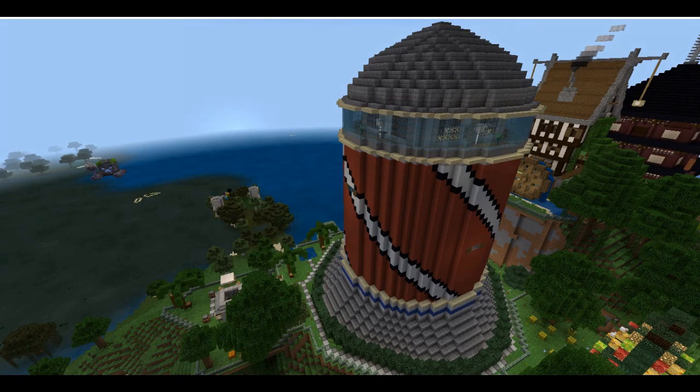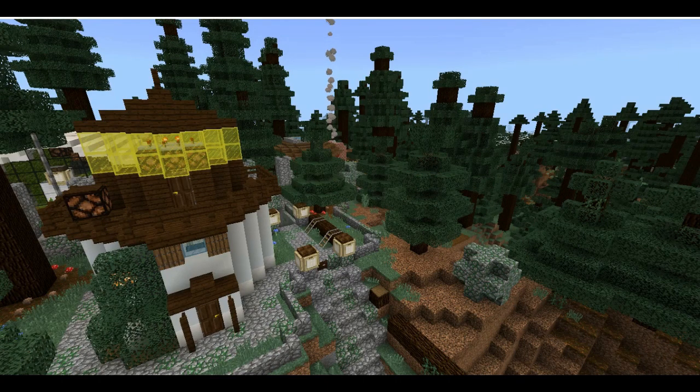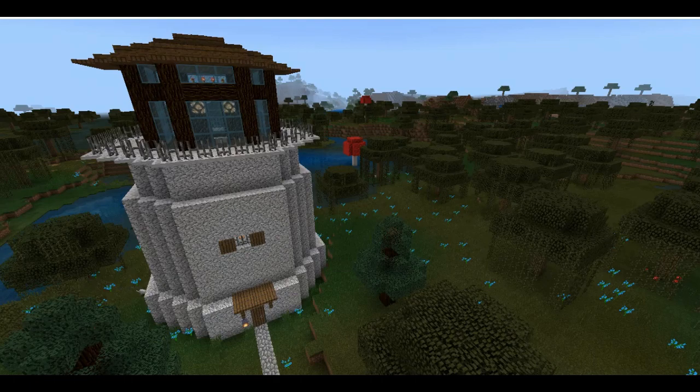I've been making lighthouses in Minecraft in different worlds throughout the years in many different shapes and sizes. I feel they are absolutely fun to create and I always love finishing them off with proper redstone lighting. However, I notice when other people build lighthouses in their worlds, as nice as they make them, they use stationary light blocks instead of a rotational, functional redstone lighting.